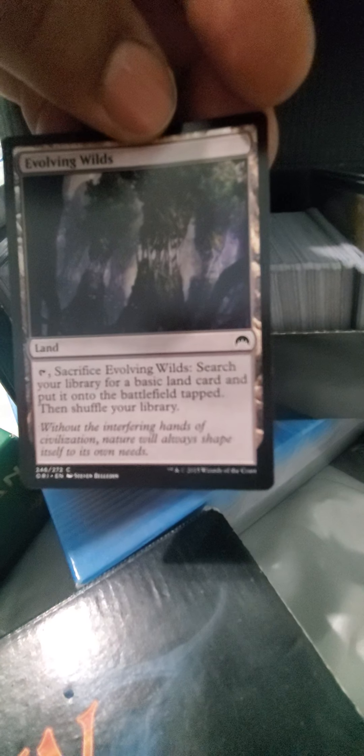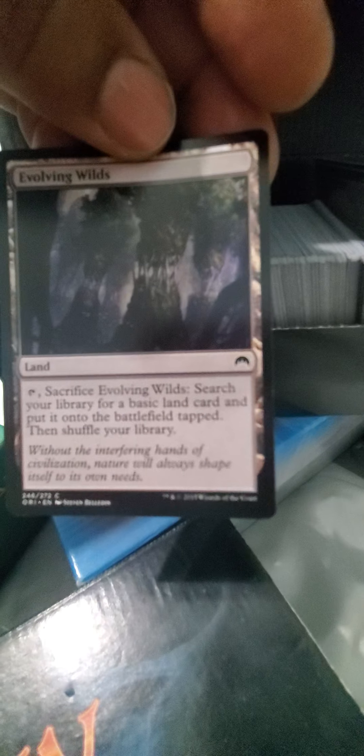These are the special mana that's like two colors and stuff. These are all my multicolored cards - cards that are two colors, but mostly they're just mana. Non-basic lands. Sacrifice this, search your library for any basic card, put it into the battlefield tapped and shuffle your library. But it's a land, so that's not really important for what I'm trying to do.